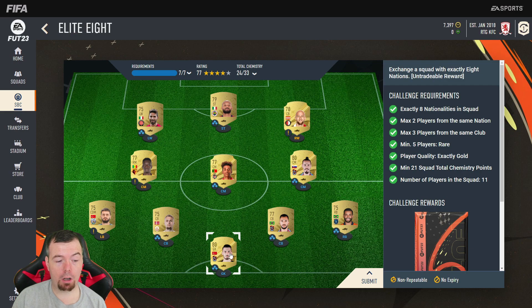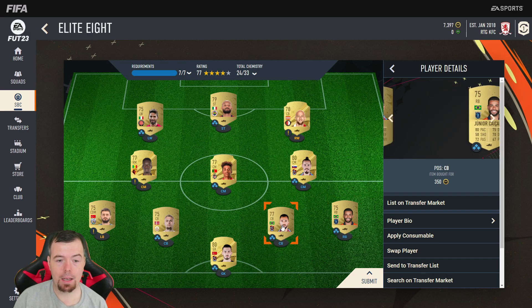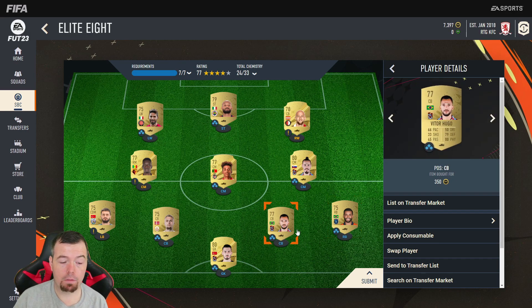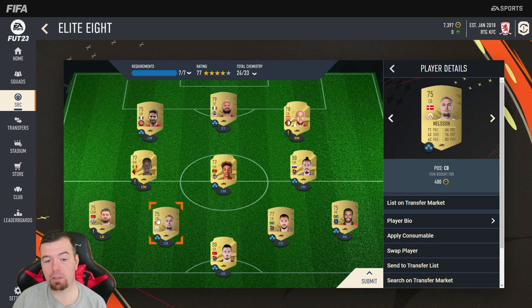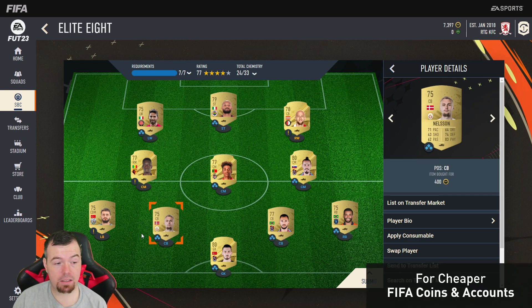Going through the players: Kakia is a rare player at 900 coins — buy it now. You might save some coins on bids but rare players are a struggle to get cheap right now. There are a couple of right backs from Brazil at around 350 coins — happy days. Same with Hugo, a center back at 350 coins. There is a Brazilian left back too but he's a little more expensive. Nelson is next — there are a lot of different nationalities at center back in the Turkish League around 400 coins each.